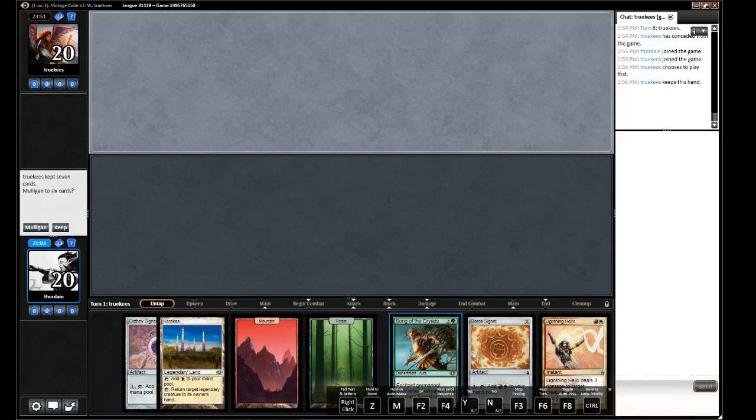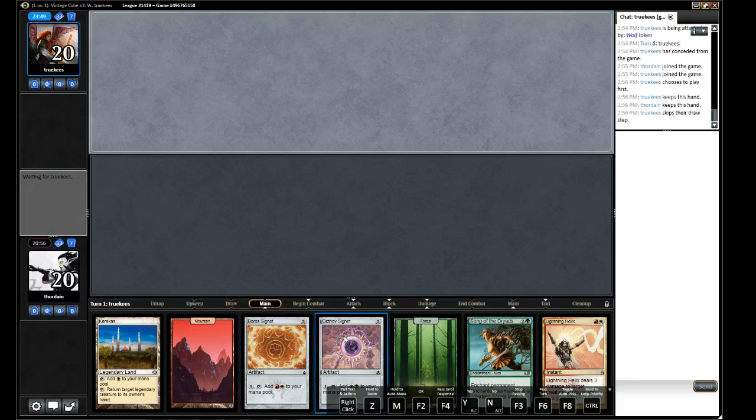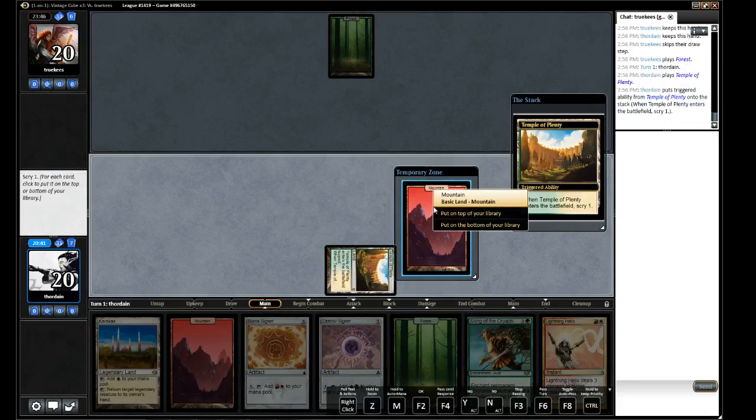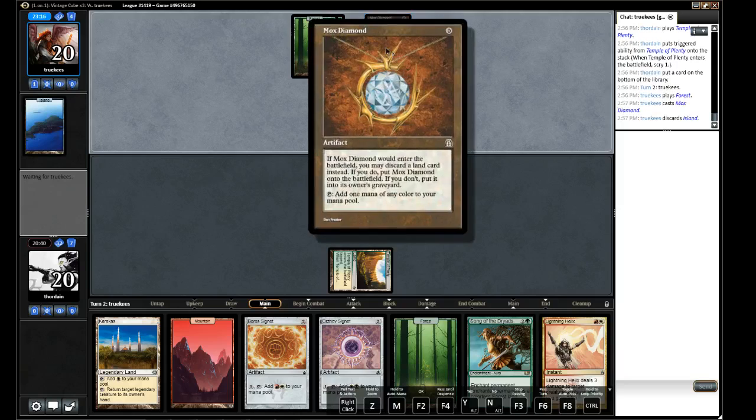We have our Helix — it's not the fastest start, but I'll keep it. We have an answer to Rofellas. Let's start with the top land and put that on the bottom. I think best for us is he plays Rofellas and then we Karakas it. Yeah, I think that's what we want — save the Helix for a regular elf.